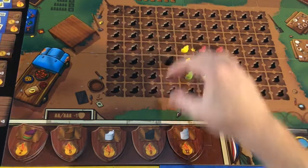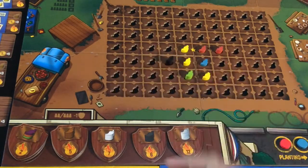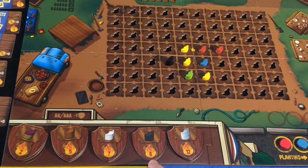If you were to place a black chili, you would take this plaque which is worth nine points at the end of the game. Notice the one underneath it is worth less points and there are only two of them, so it's good to place those ones earlier rather than later.